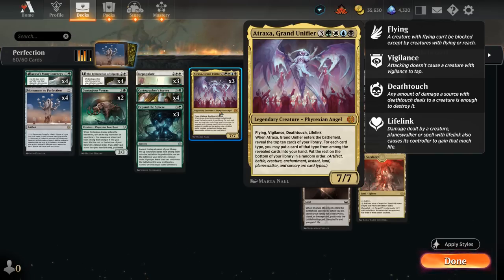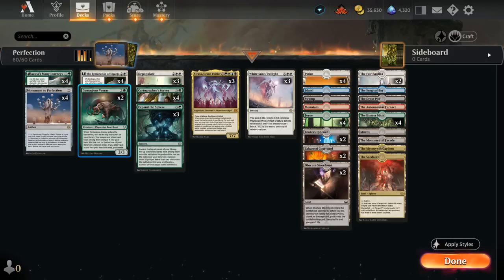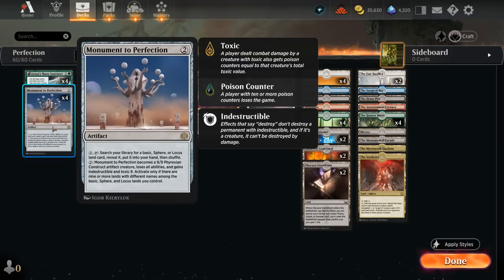Atraxa is a 7/7 with Flying, Vigilance, Deathtouch, and Lifelink — perfect for stabilizing against aggressive creature decks. When Atraxa enters the battlefield, we reveal the top 10 cards and for each card type we put a card into our hand: Monument as the only artifact, plenty of enchantments with our sagas, creatures with Vorrac and additional Atraxas, sorceries including sweepers and more ramp, and a land to get closer to 9 for Monument.